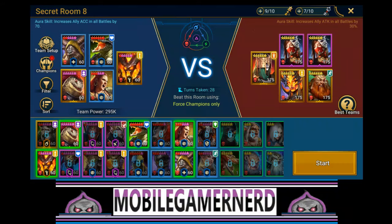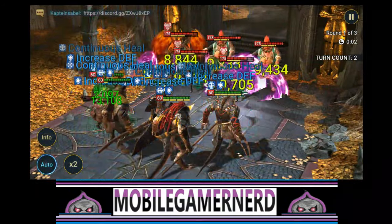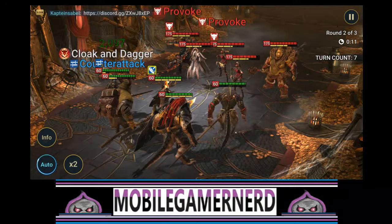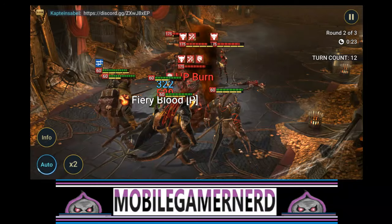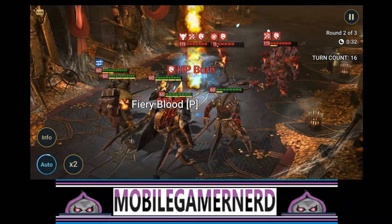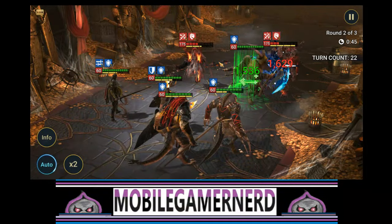Force champions only - that actually works. We're going to pull out Bog Walker even though she's the best option, and bring in Spy Master instead. In secret rooms this is actually why I built him - for when you can only use rare champions. Look at that - he got three block buffs! So really he just needs more accuracy. He's going to need 300+ accuracy to consistently land block buffs, and I think if you can do that he'll be a lot more useful.